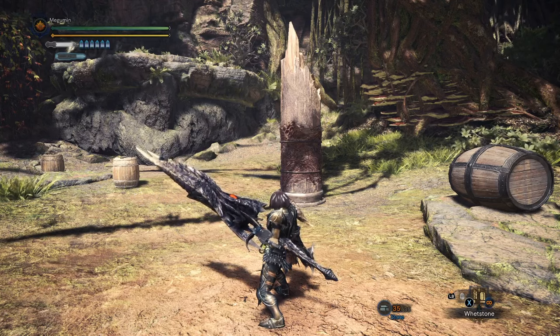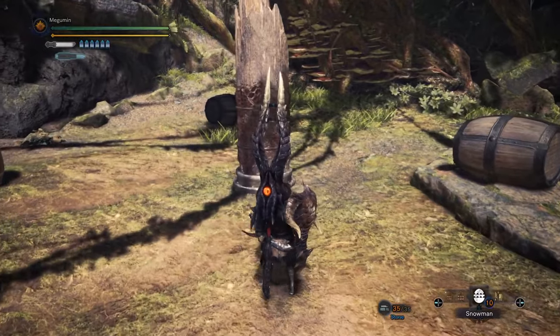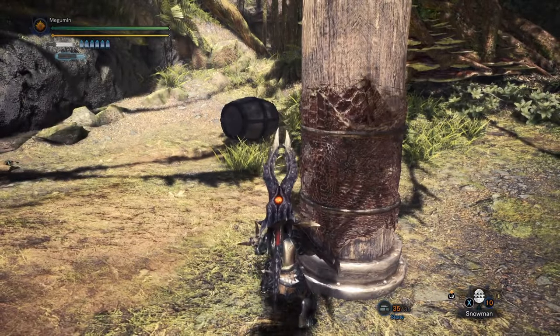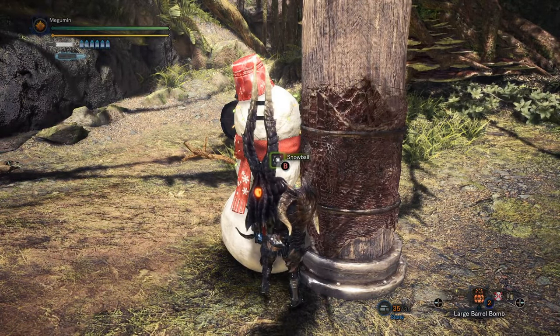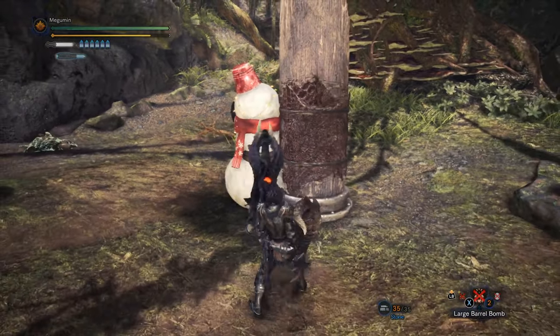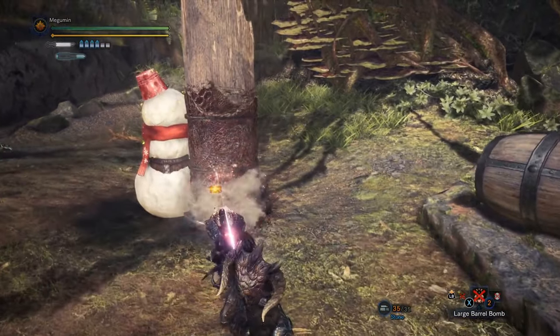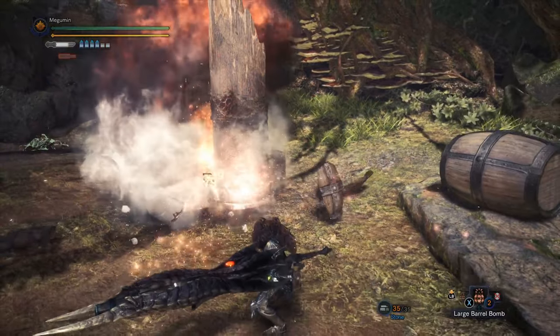There's also an interesting exploit: physical objects like bombs or snowmen will add more hits to your Wyrmstake. And since the ticks of Wyrmstake stack with heroics for example, it is possible to reach thousands of damage with a single Wyrmstake. It can be difficult to pull off though, so you probably won't be using this trick outside of specific setups.